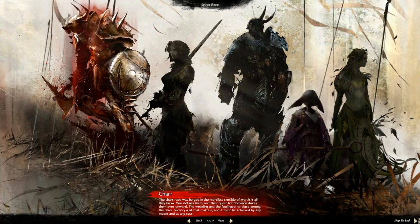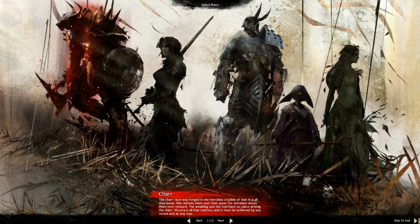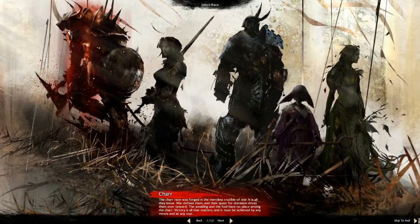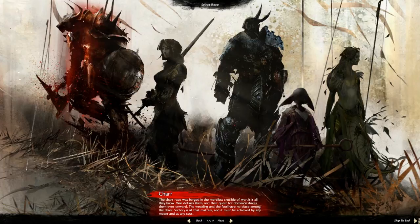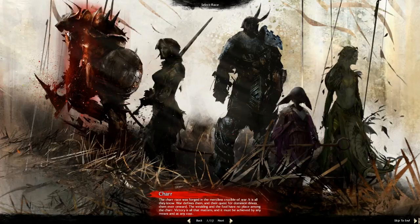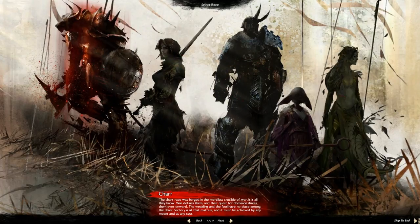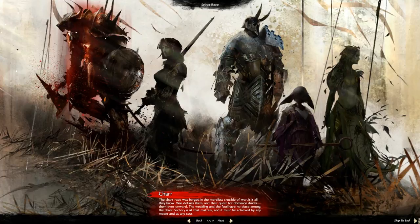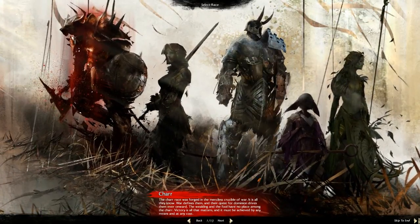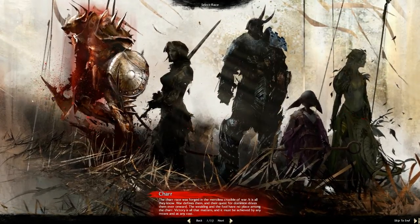I played Guild Wars 1 just a little bit, but I do know the Char were the bad guys, and now this time they've joined the humans and the rest of the races to fight the dragons. There are two other races not in this beta — the Asura, which are kind of like your gnome, cutesy little fluffy race, and the Sylvari, who are kind of like a humanoid elf, similar to night elves. It's really unfortunate they're not in the beta, because personally I will probably end up playing one of those two races at launch.